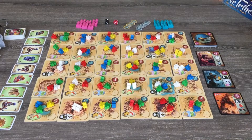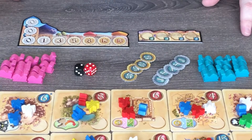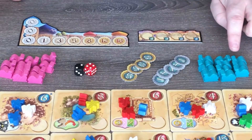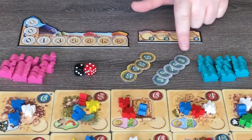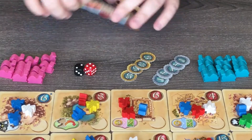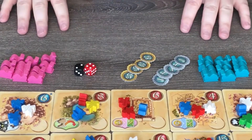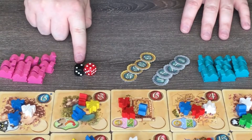Here we have set up the solo variant for Five Tribes. You set it up just as you would the base game except for a few small changes. Take 11 blue camels for yourself, place 11 pink camels next to the board, take only 25 gold coins instead of 50, do not use the bid order track or the turn order track, and use two regular six-sided dice making sure that they are different colors.